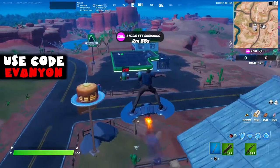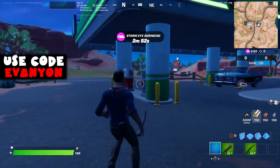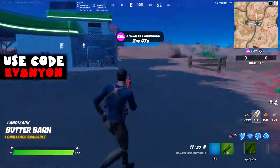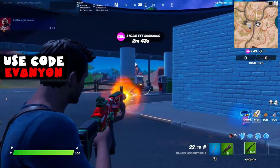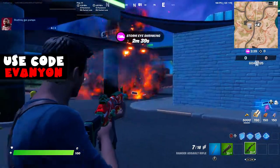So let's start this. First of all, I land on Butter Barn - I actually land on the gas station near Butter Barn, and I destroyed the four gas pumps there. That is one challenge. I did this on Team Rumble, but you actually should do this on regular mode, because you'll see why right after this.